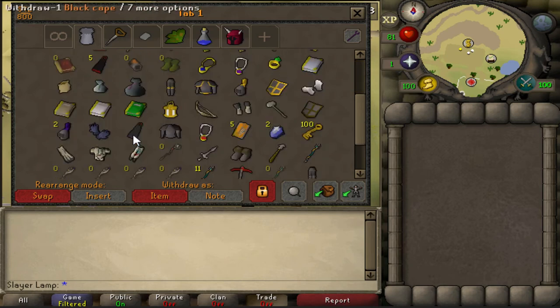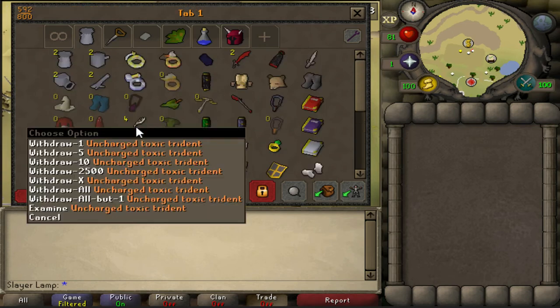Let me get my small book here where I note everything down, otherwise I'm forgetting everything. Let me see how many spells I used right now. Here it is - I did use twenty-seven thousand five hundred Trident charges.